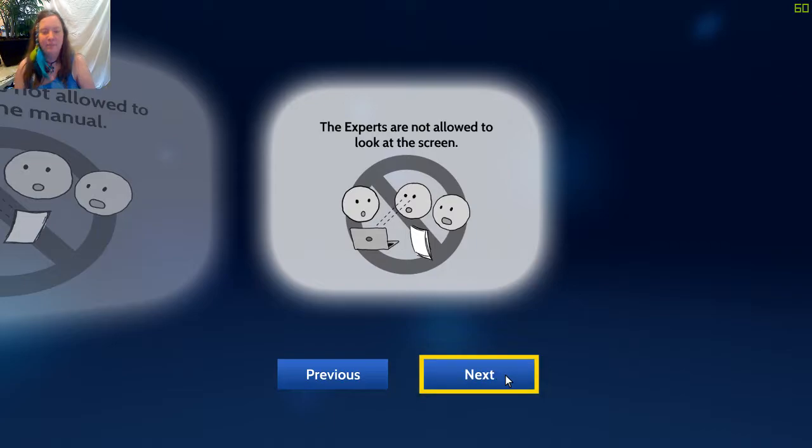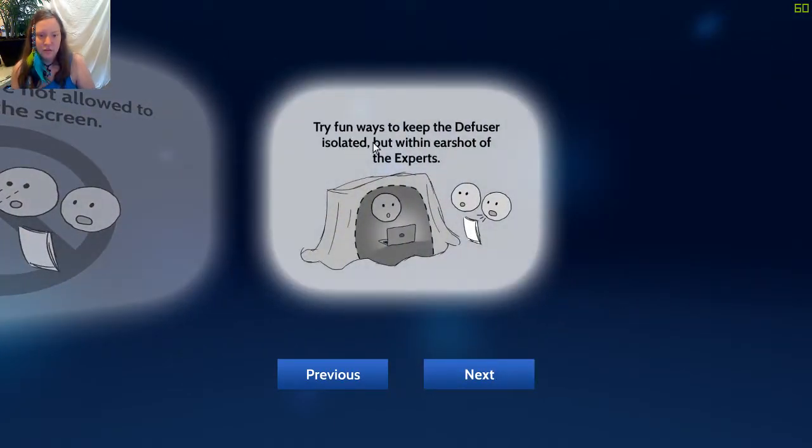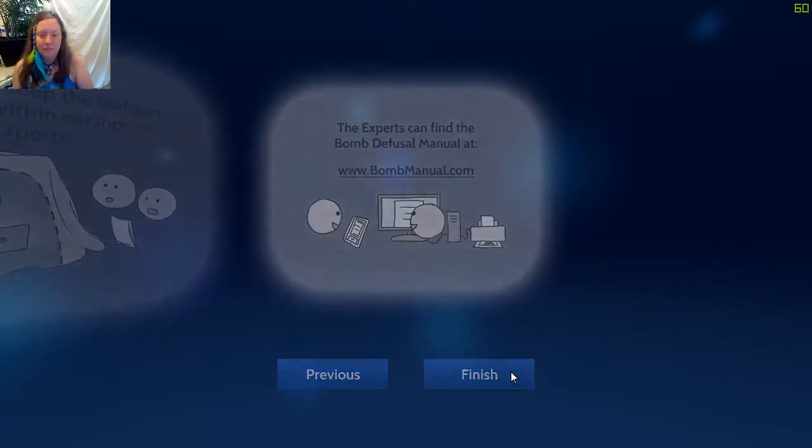Your friends are the experts who guide you using the bomb diffusal manual. The diffuser is not allowed to look at the manual. The experts are not allowed to look at the screen - hence why my partner's in a different room. AKA walkie-talkie. The experts can find the bomb diffuser manual at www.bombmanual.com.